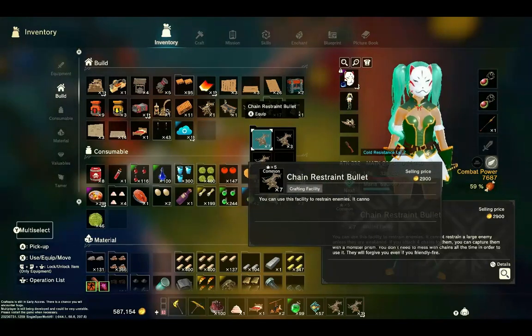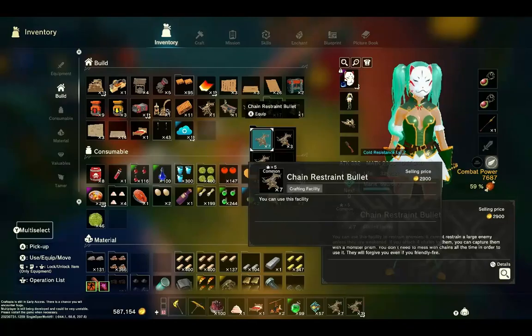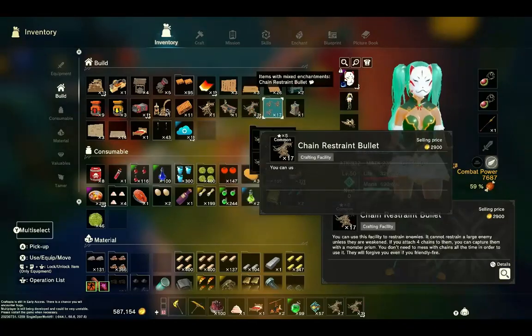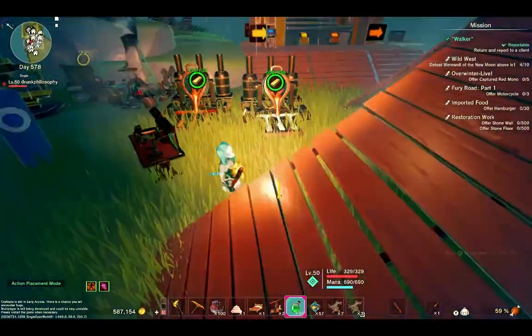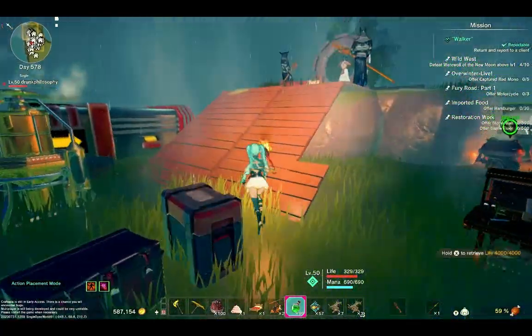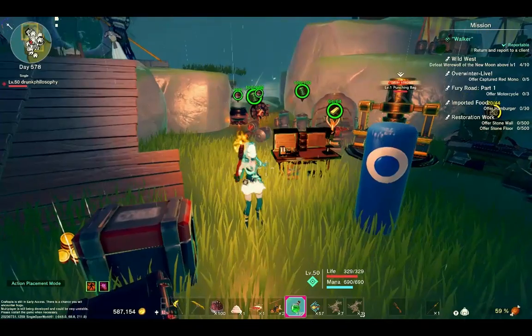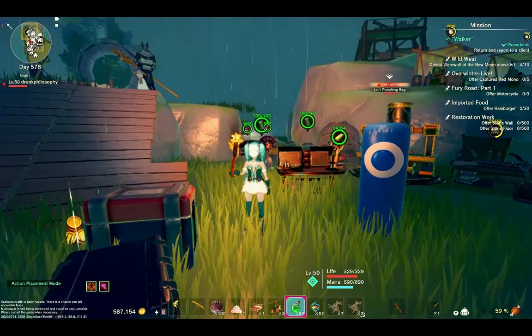These aren't cheap to make, and they're not easy to make either. So when you use these and he breaks out and you don't get him on the first try, it hurts — you feel that cost. I'm going to show you what it takes to make them and all the ways you can get the items to make them.